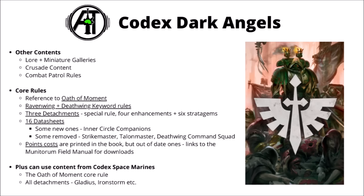There are 16 datasheets, a few fewer than previously. Stripe Masters, Talonmasters and the Deathwing Command Squad have all gone, though there's a new one in the Inner Circle Companions. There are printed points costs in the book, though they'll be immediately out of date given Games Workshop's official ones come from the digital download on the Munitorium Field Manual. The Dark Angels can also use content from Codex Space Marines for Oath of Moment plus generic datasheets and detachments such as the Gladius and Iron Storm — giving Dark Angels access to 10 detachments total, the most of any army in 40k right now.